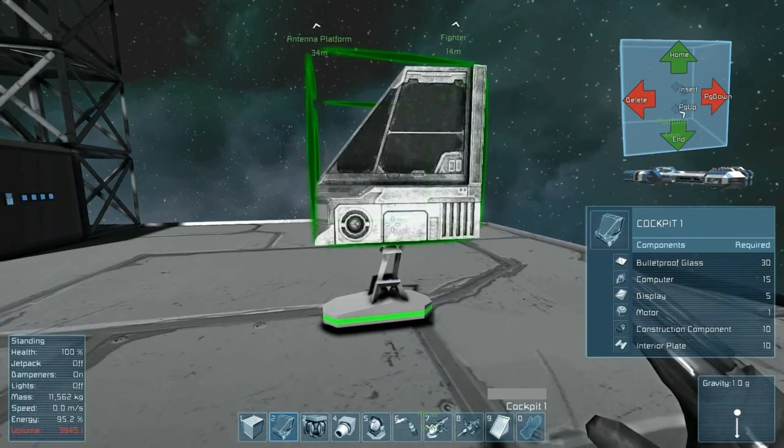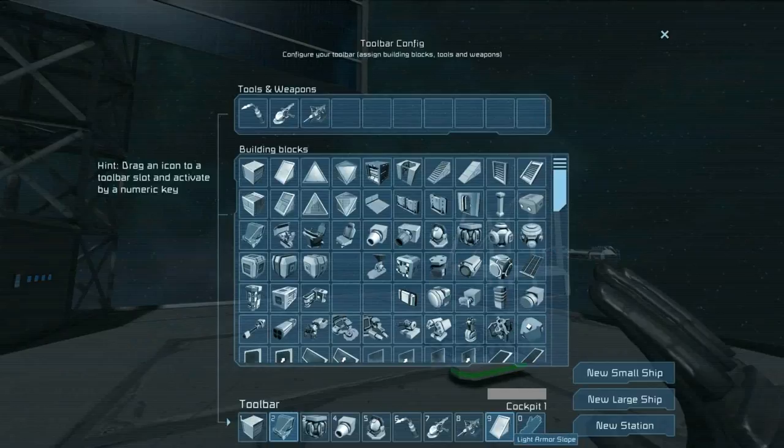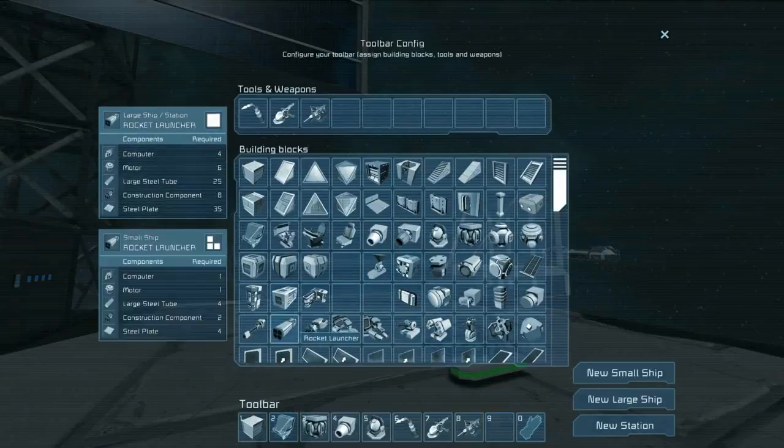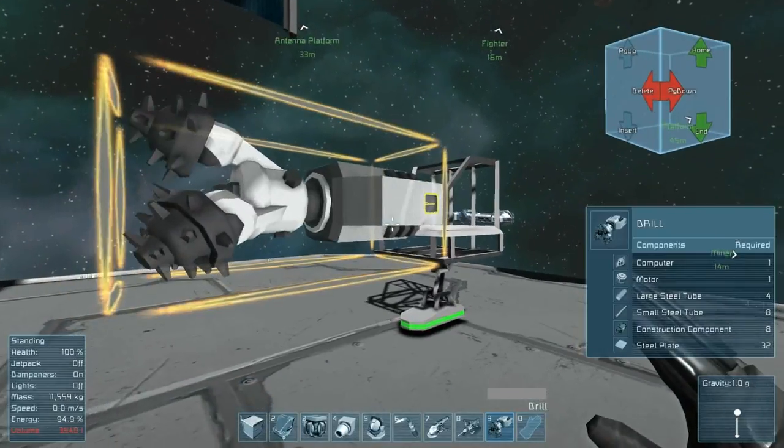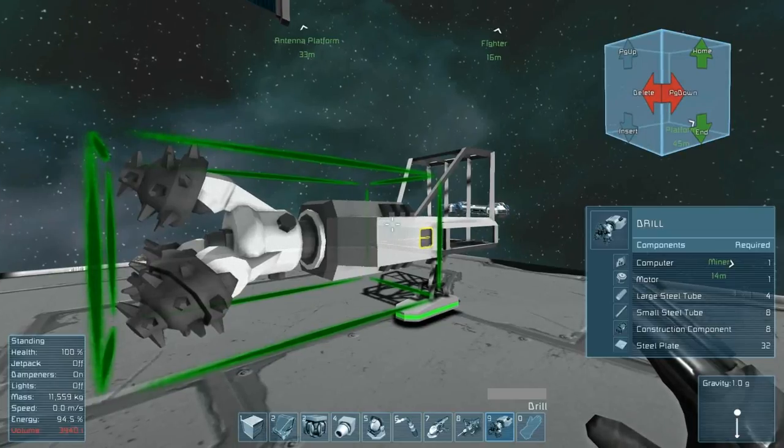I'm going to put a cockpit here. Then I'm going to hit G and pick a drill and place it on the front of the cockpit. Notice that the drill has a little yellow door on the side — that is an inventory port. Drills have inventory just like a cargo container, and it's where any ore or rock that it digs up is initially placed.